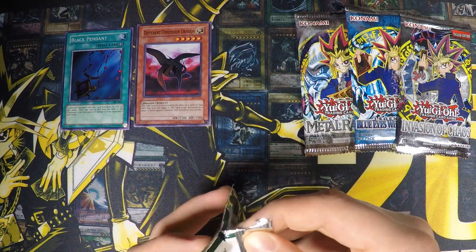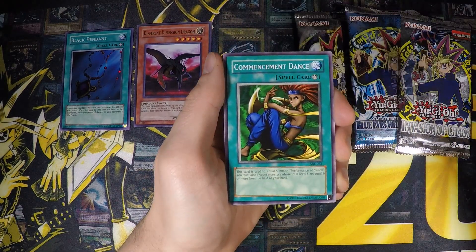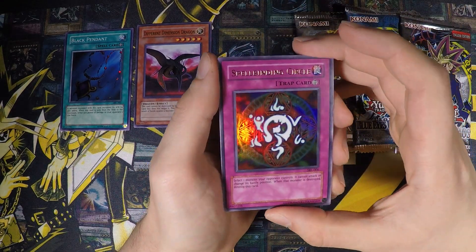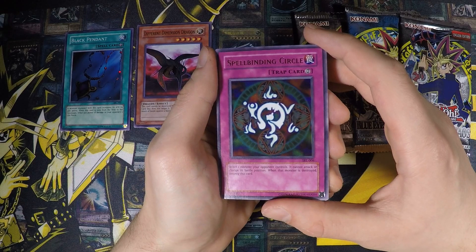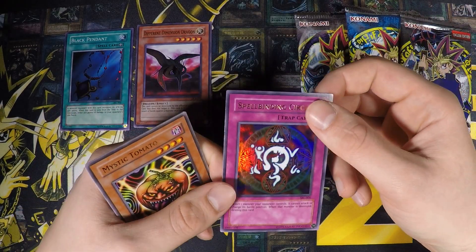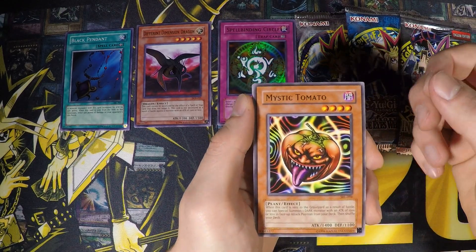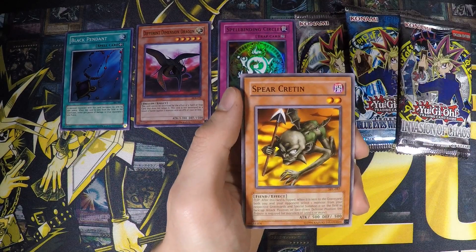Let's go with Spell Ruler. We got Gravekeeper's Servant — I believe this might be a short print in the original as well. Commencement Dance, Hungry Burger, and Spellbinding Circle — that's cool! It was like one of the first trap cards you could play after Trap Hole, and it looks really cool. It's also the circle that appears behind Exodia. Not the best pull from Spell Ruler, but really nostalgic and awesome — Yugi was always playing that card. We also got Mystic Tomato, Performance of Sword, Twin Long Rods No. 2, Boar Soldier, and Spear Cretin.